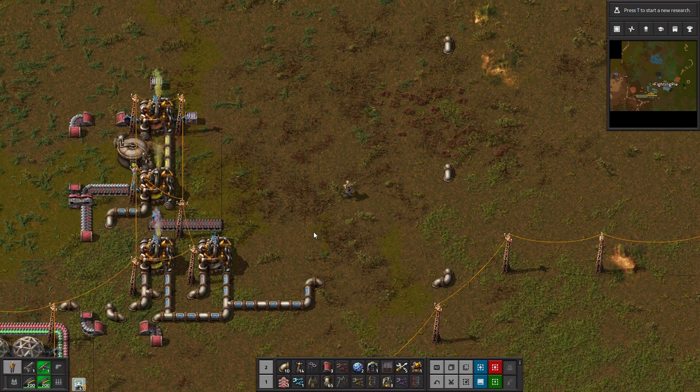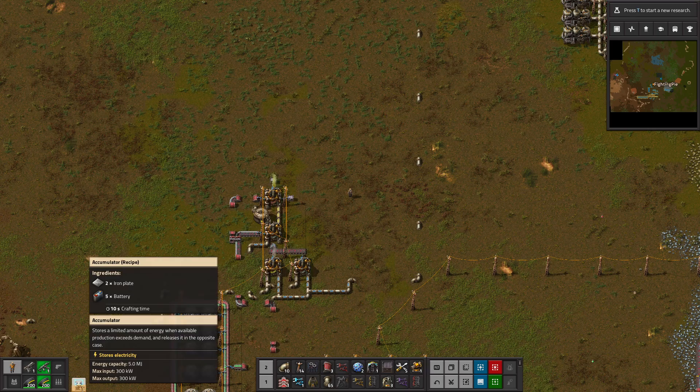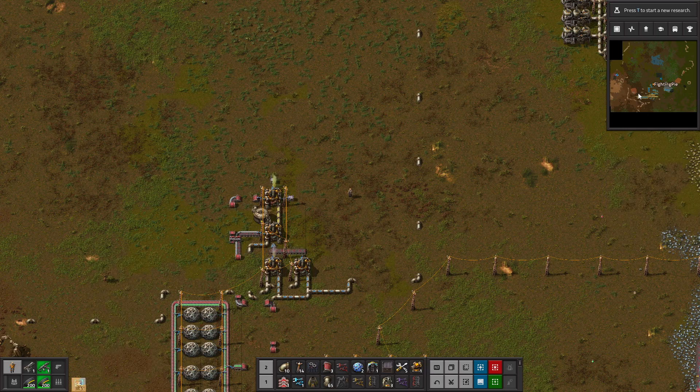Hello everybody and welcome back to Factorio once again. On today's episode we are going to be building more accumulators — as you can see I already have some queuing up down there — and expanding the electrical grid up north.